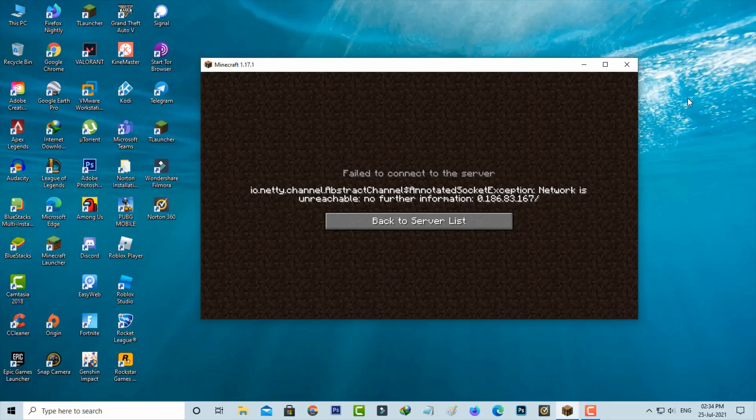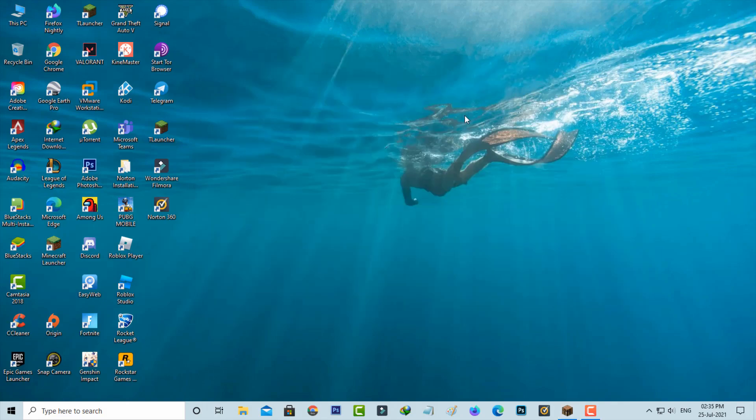Hello guys and welcome back to my YouTube channel Techons. Today I got the following error notification while trying to join my own server in Minecraft: it shows 'Failed to connect to the server' followed by 'Socket exception: network is unreachable.' This issue is 100% caused by the network connection — your PC is connected to the WiFi or ethernet cable but your DNS server may not be responding.